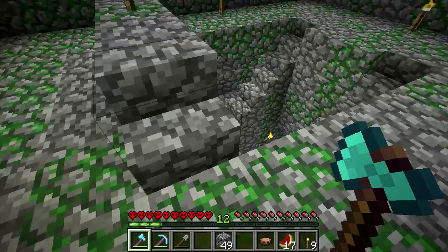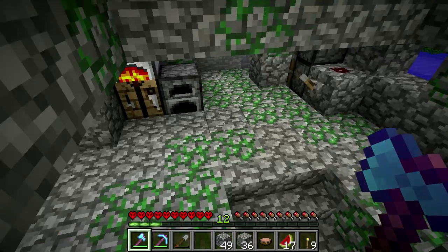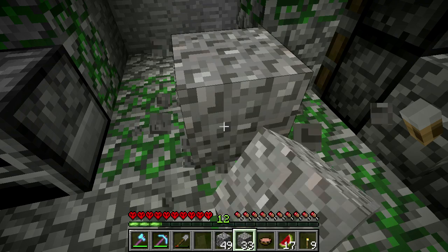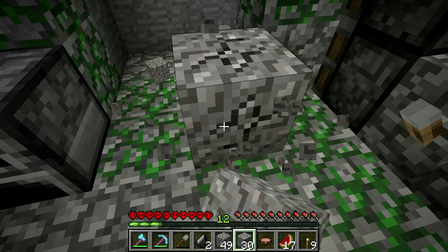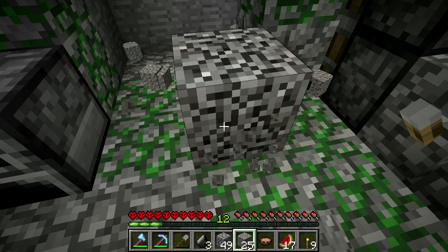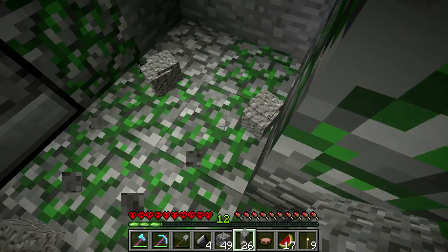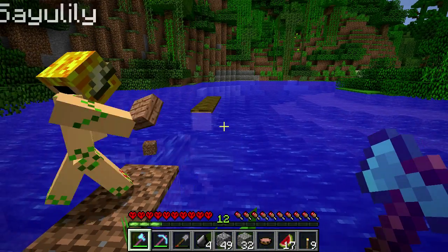All right, our raft should be roughly about here. Did you say you wanted me to have flint? Flint and steel for the evening, yeah. We've got to figure a way to propel our boat, after all. I'll leave you guys guessing on what exactly. I'm going to get a little bit of flint. That's probably enough, anyway. I have four flint now. I'm not sure what we're doing, but let's build our raft.